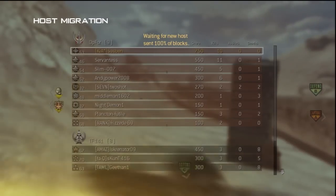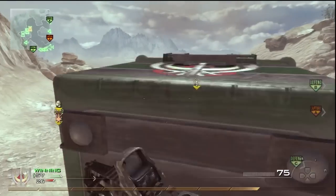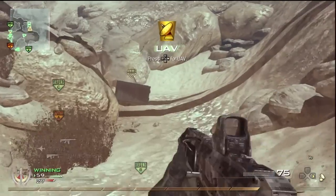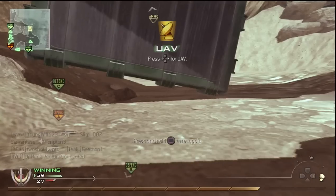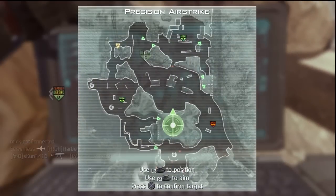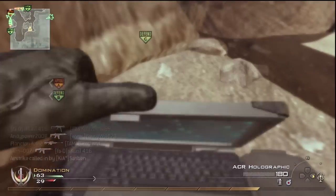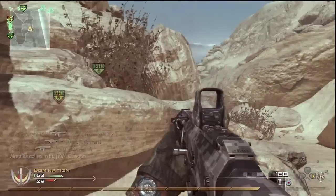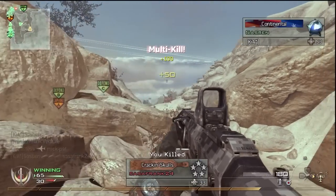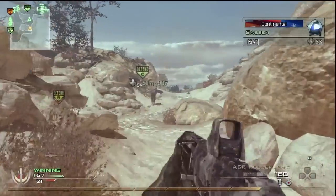Speeding things up a bit because of the host migration. I'm taking the best package first — UAV last because I want to use it for the airstrike. This ammo actually comes in handy, giving me my Semtex back and some ammo. I'm dropping it on the location that's perfect for their spawn considering they have the alpha flag. And as you can see I pick up a quad or more. Those other kills may have come from the Harrier, which is coming to an end — which is why I brought the Pavlov out.